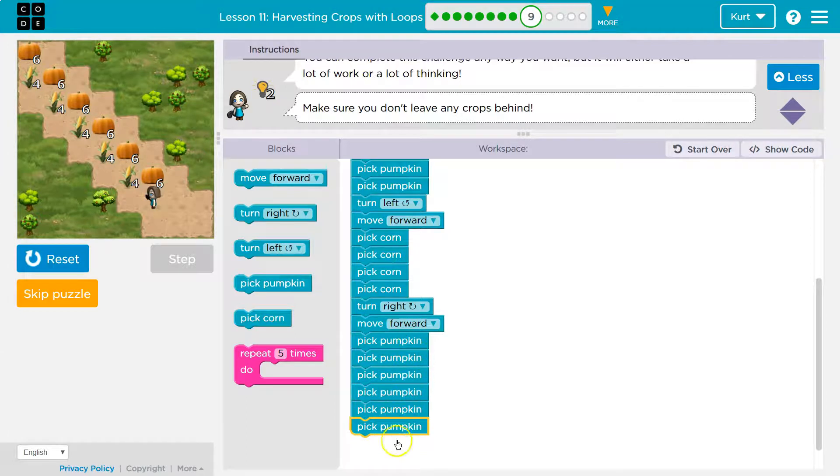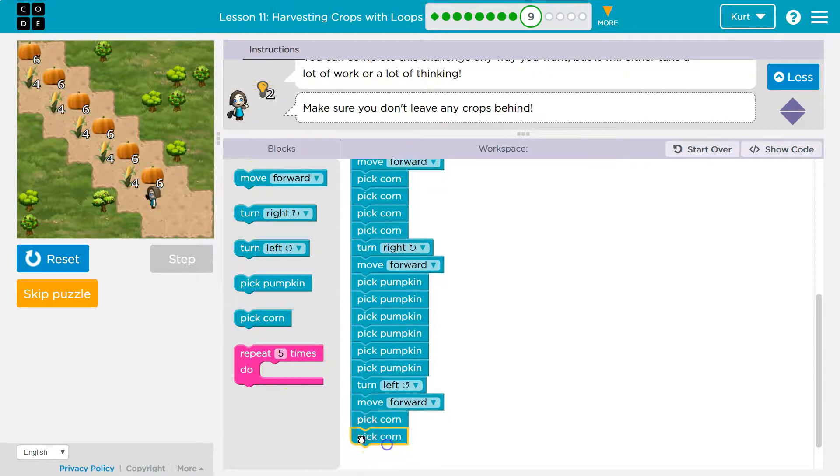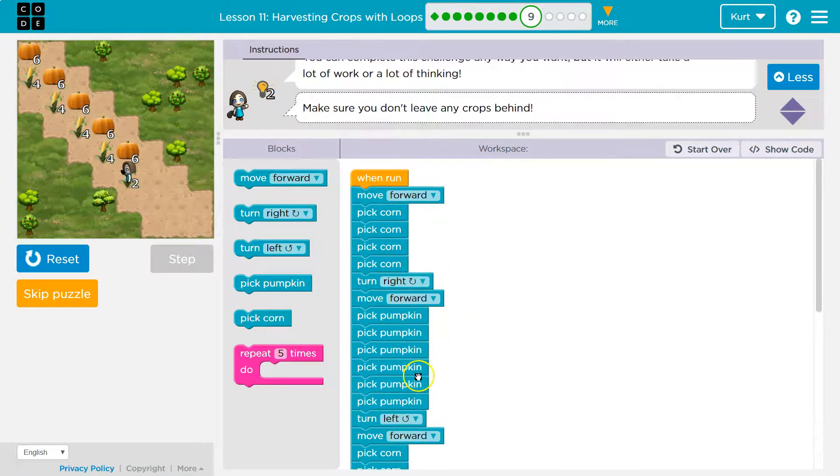Then turn left, then move forward. And then we've got to pick some corn — I'm going to pause now. So hopefully this is all working, but there is an easier way. You should be doing what I am doing when you first hit some of these: just start writing it out with blocks, because it's easier to see what is getting repeated then rather than just trying to visualize it.